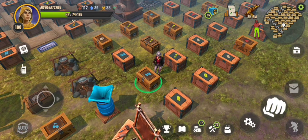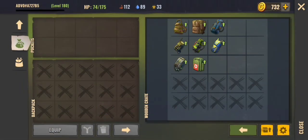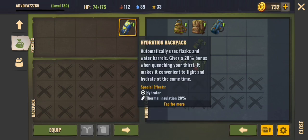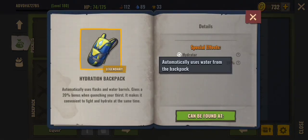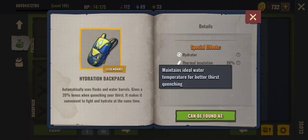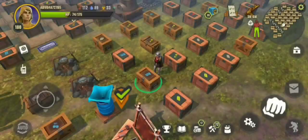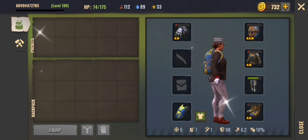The next backpack is the hydration backpack. It automatically uses flasks and water barrels that you have in your backpack, and it says it gives a 20% bonus when quenching your thirst. When I used the backpack I did not notice any sort of boost, so we may need to clarify exactly what they mean by that 20% bonus. Here's what the backpack looks like on.